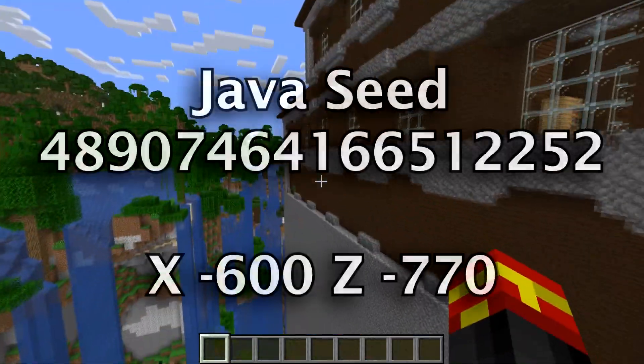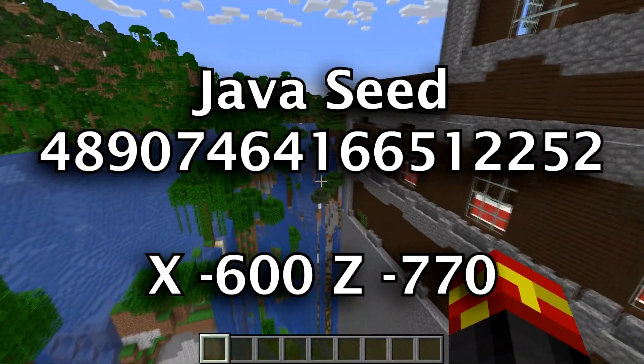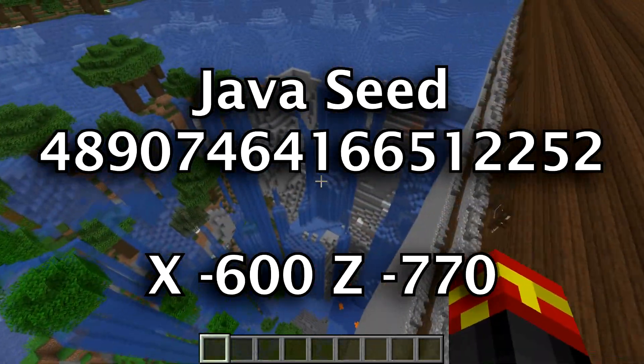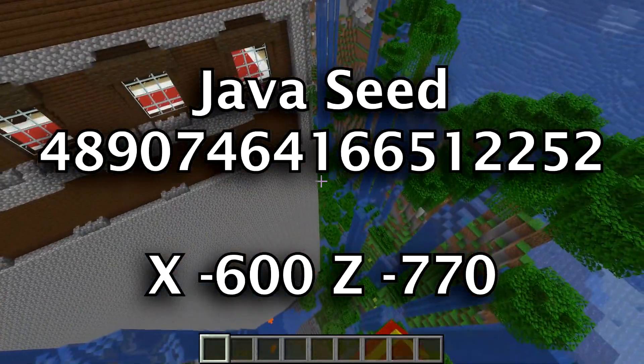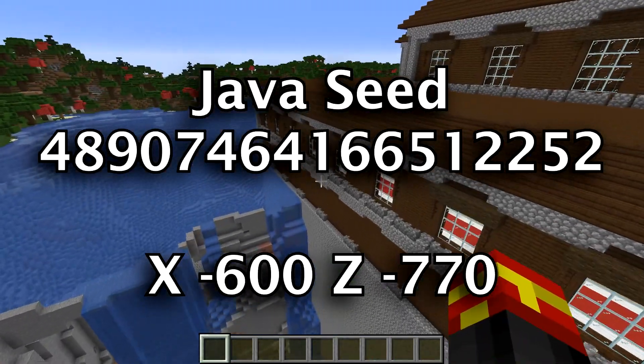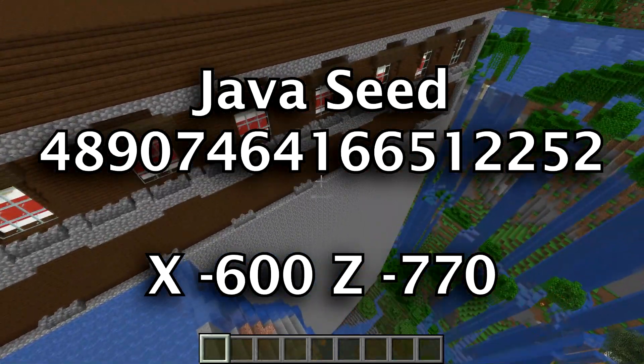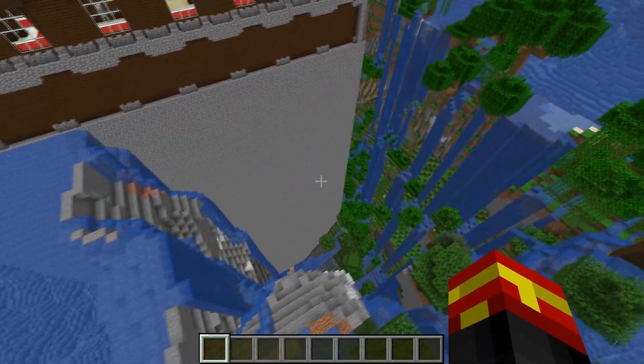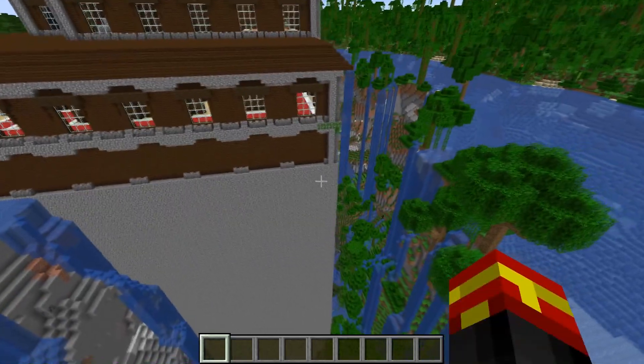If you guys are interested in this seed, I'm going to flash the coordinates of this sinkhole and the seed. I will also leave the link of the Reddit post I found this seed in the description as well. Have fun with this Woodland Mansion — you might as well use it because it is in one of the most amazing locations ever.